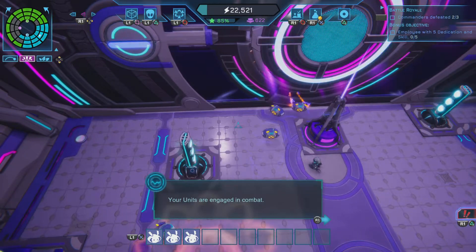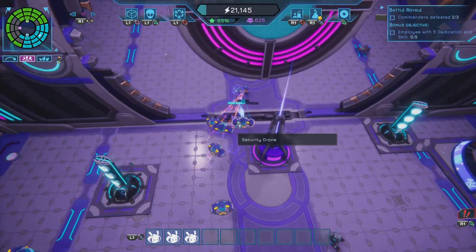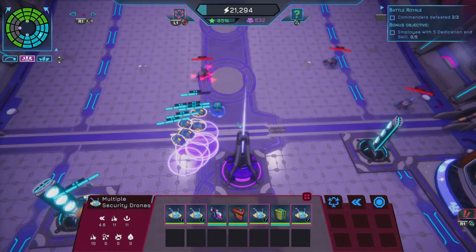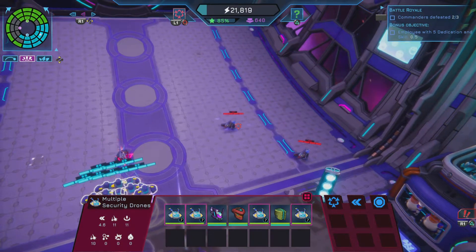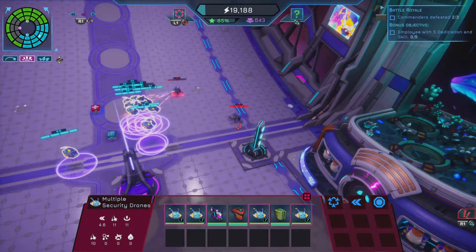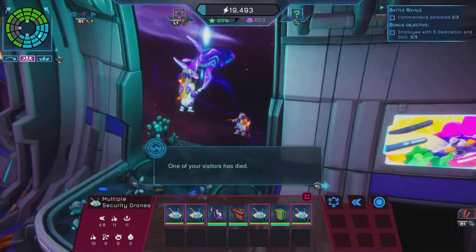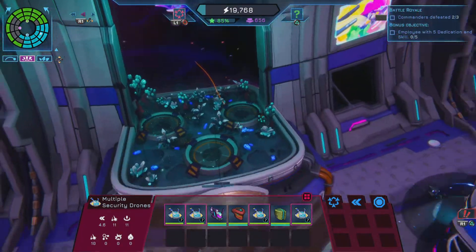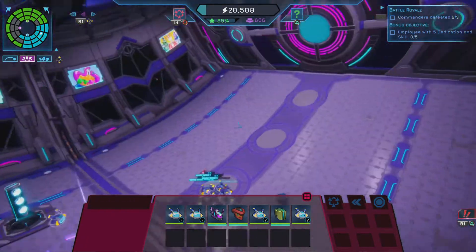Your units are engaged in combat. Should be able to take these out pretty easy. One of your visitors has died. Wow - that's the whale therapy. So it's like whales in space type thing. That's cool.